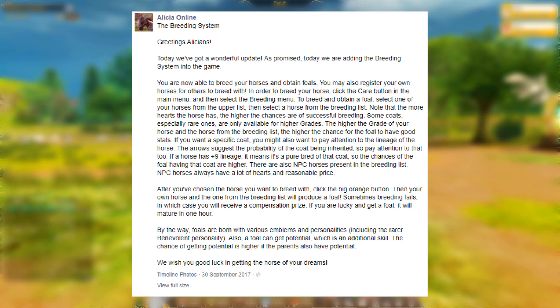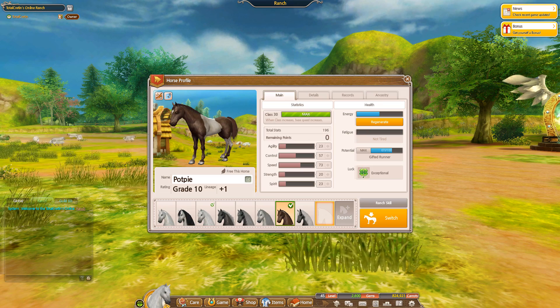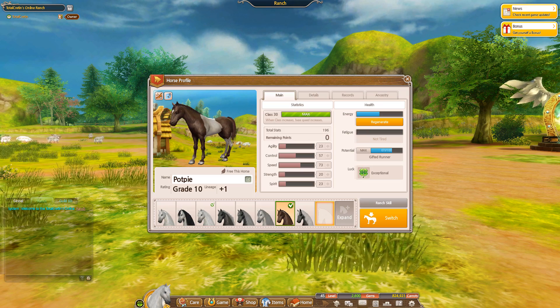From an Alicia Online post in September 2017, it was mentioned that a foal can get potential, which is an additional skill, and the chance of getting potential is higher if the parents also have potential. This means if you're trying to breed for potential horses, it's best to breed a potential horse to a potential horse, because breeding a potential horse to a non-potential horse lowers the chance that the foal will have a potential.